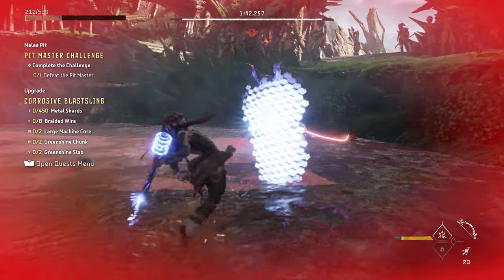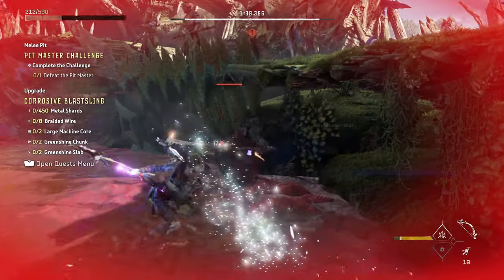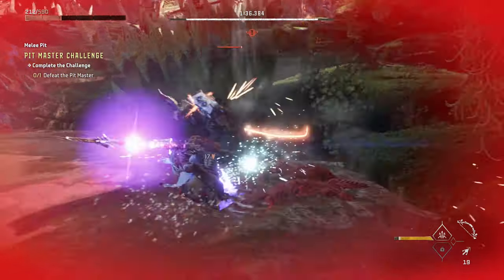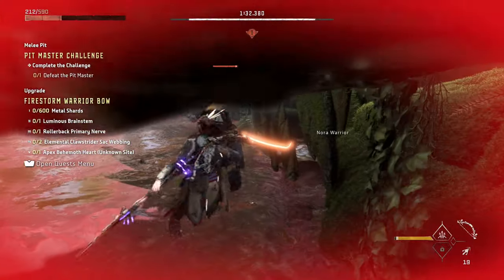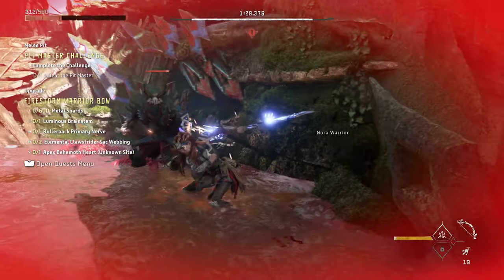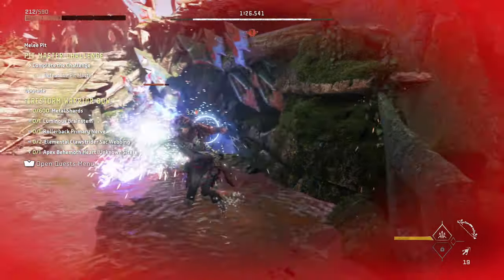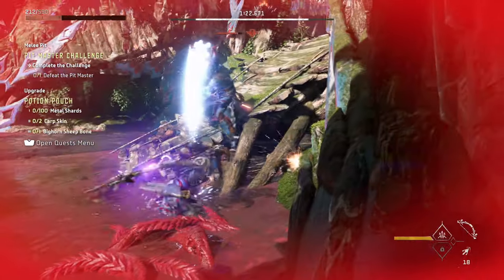The goal in this fight is to build up your Resonator Blast, which you do by doing attacks with your spear. You have two minutes to beat Tanalo, so you have to be aggressive — you cannot be passive. The moves you mostly want to rely on at the beginning are R1, R1, R2, which is the Block Breaker, and R1, R1, R1, R2, which is the Norah Warrior.